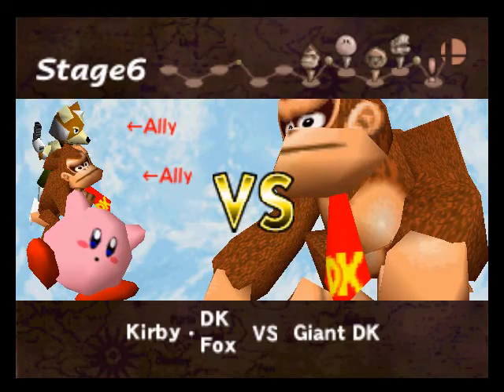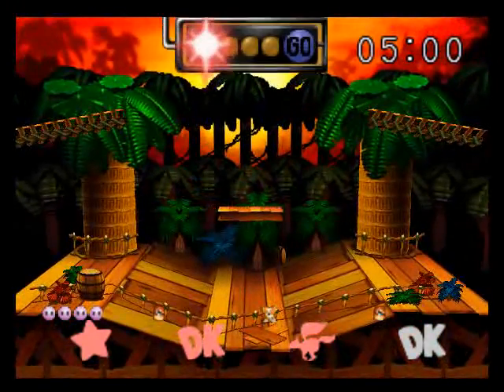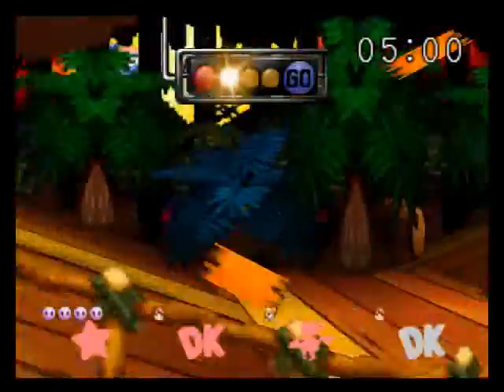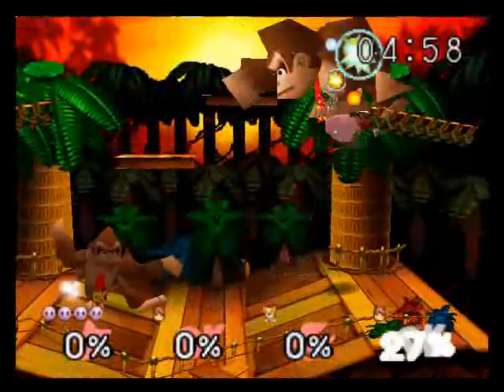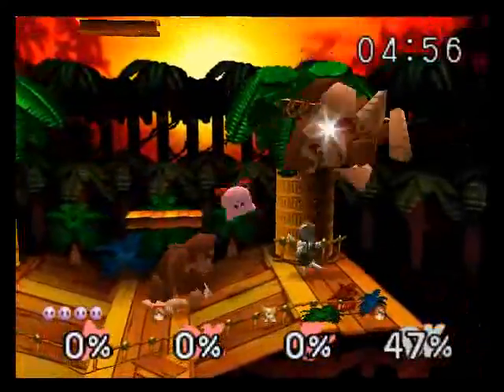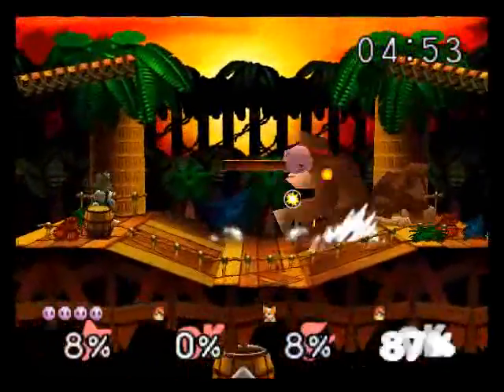Making some good progress here so far, let's keep it up. Giant Donkey Kong! We got Fox back as an ally for this fight too, and we got our own DK going up against a giant one. These are multi-hit corkscrews — our D-air and our forward air. Tack on some extra damage.